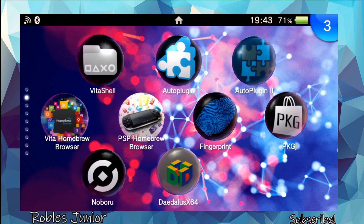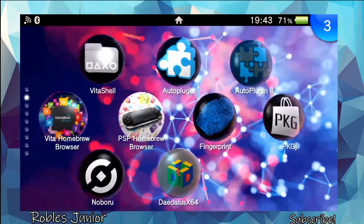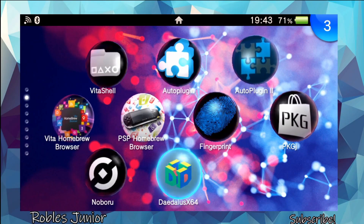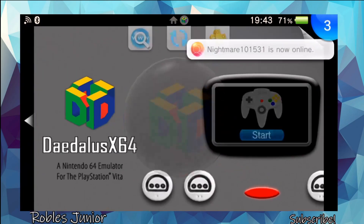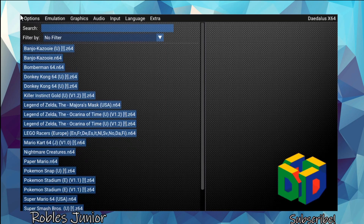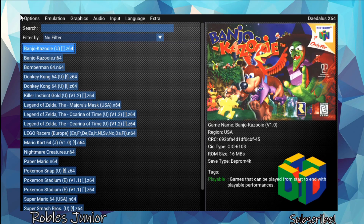Hey everyone, today we're going to take a look at the Diatlus X64 emulator and the problem that a lot of you are having on version 0.4, and see how we can fix this issue. I just recently updated to another version of Diatlus X64 and it appears that it's working. On version 0.4, if you started the application it just gave you an error and it crashed — it was working for a couple weeks and then a lot of people were experiencing that issue where they just couldn't even get into the main menu.